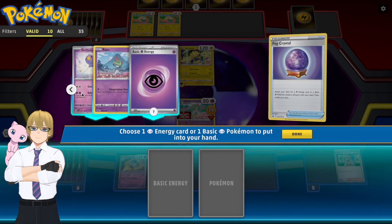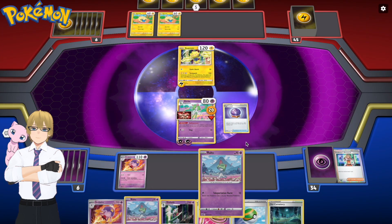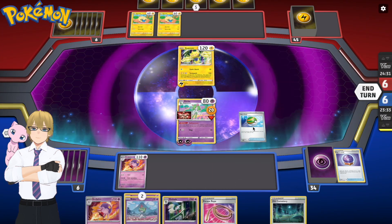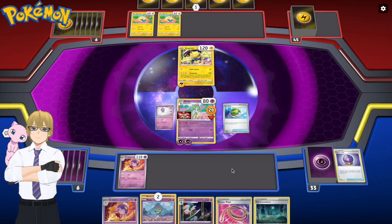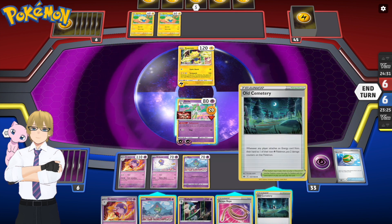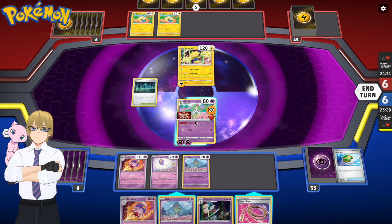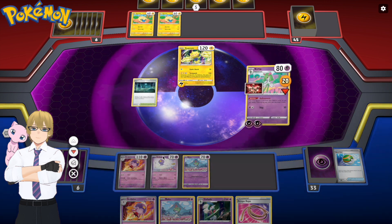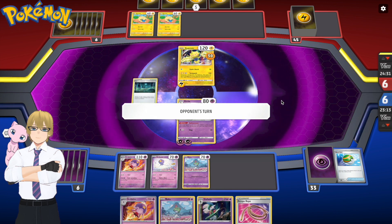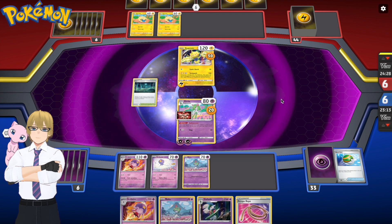Playing a Fog Crystal — what am I going to get? Just another Ralts for some reason. I'm going to play the Nest Ball for another Driftbloom and see where that goes. It really gets me nowhere — I guess I'm just playing cards because I can. I'm putting down an Old Cemetery stadium, which deals 20 damage every time somebody plays an Energy that is not a Psychic Energy. It's an okay-ish starting stadium.